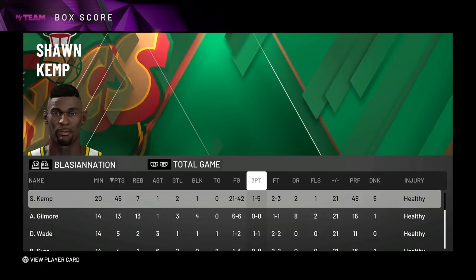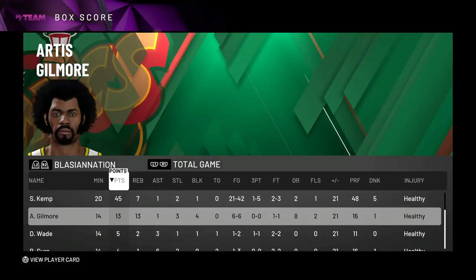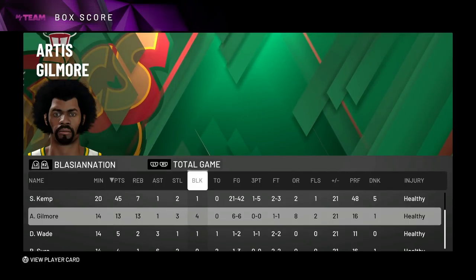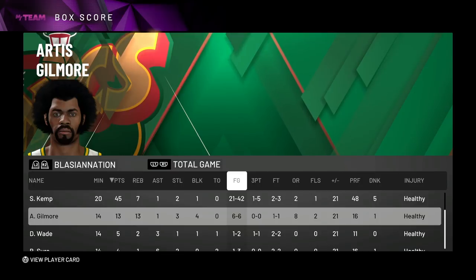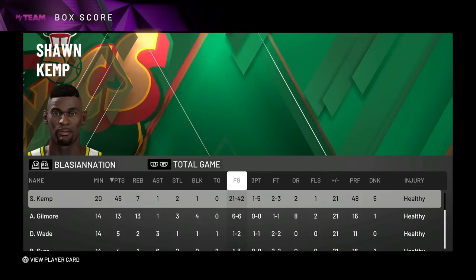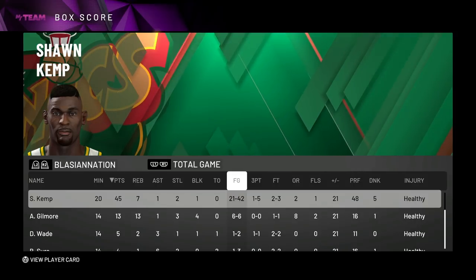This is a card that's definitely staying on my team. On the defensive end you can see he was playing great — one block and two steals. Artist Gilmore: 13 points, 13 rebounds, an assist, three steals, four blocks, not missing a single shot. This is a card you definitely want to pick up. Sean Kemp is a really good card — I do wish he dunked more, but this was basically my first Unlimited game so I'll have to use him more.